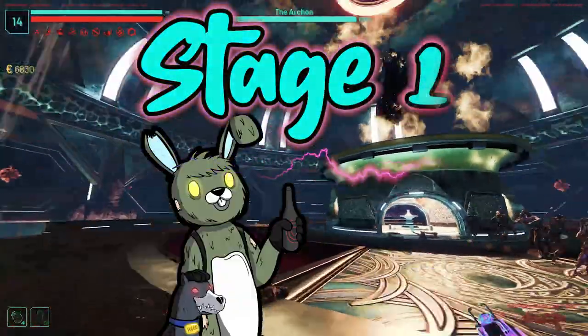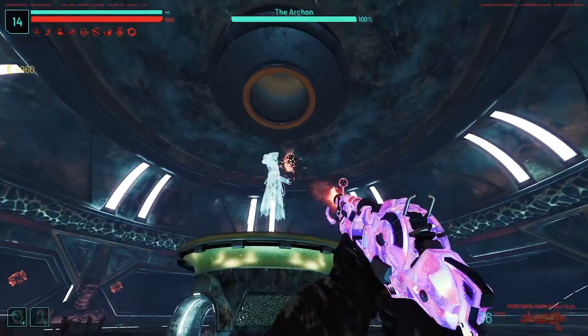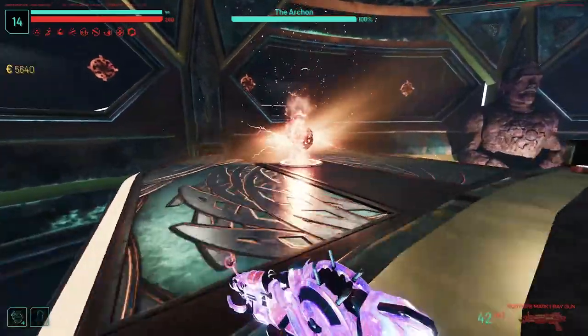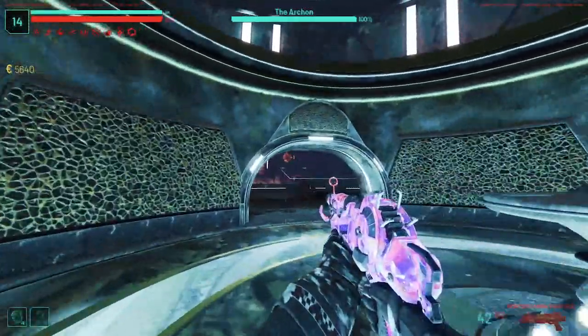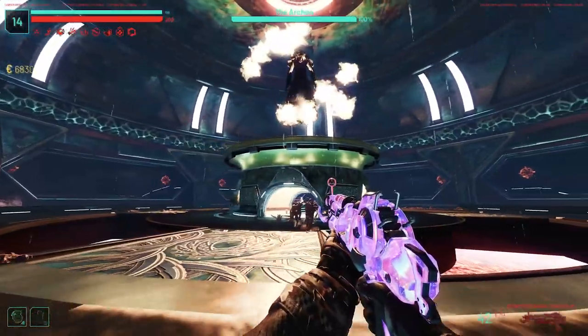Boss Fight, Stage 1. You cannot cause damage to the boss while he has a ghost-like blue tint to him, as he's invulnerable to damage. To be able to damage him, you must shoot down the orb that he's holding. This will drop in a random area in the arena. Collect it and place it at the pedestal underneath his feet. After a short period of time it'll respawn back in his hands. Repeat this process one more time and his shield will be depleted, allowing you to cause damage to him.